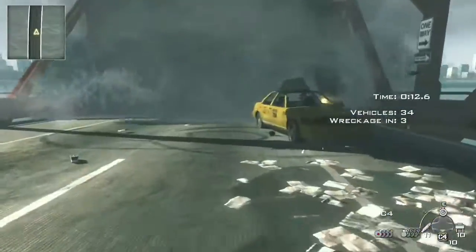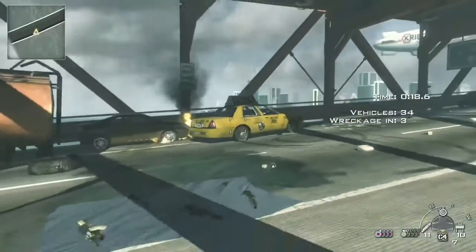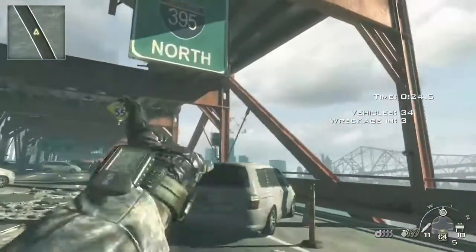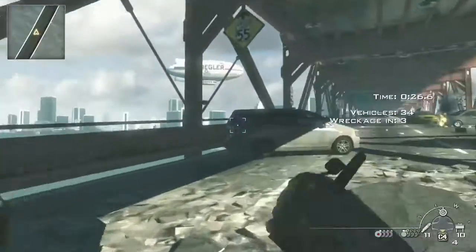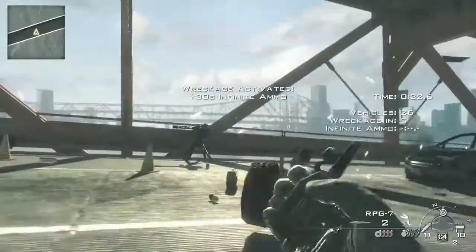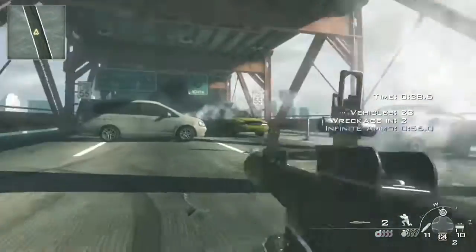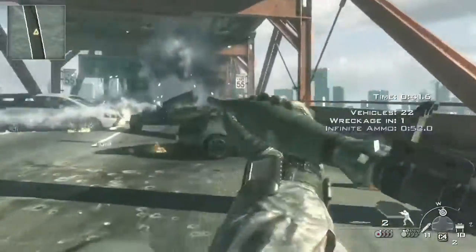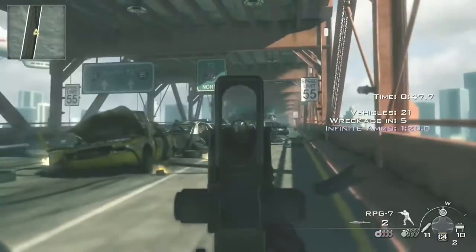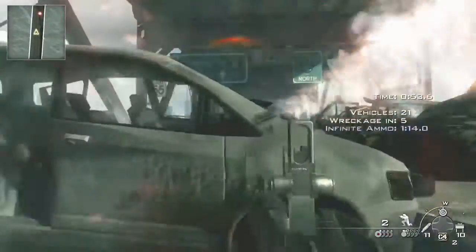Then we're gonna start moving all the regular cars and such — toss that there, toss that there. I'm just gonna toss all these around so we'll be fine, then light them. We have infinite ammo, at least for a bit. I'll take out these cars with the rocket launcher, and the fact that we have infinite ammo will make this so much easier — infinite ammo with a rocket launcher right now, that's a lot of damage.